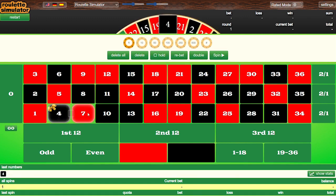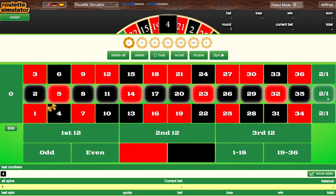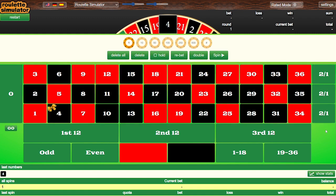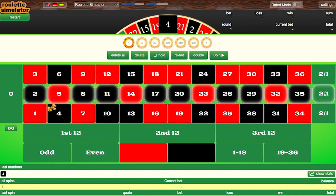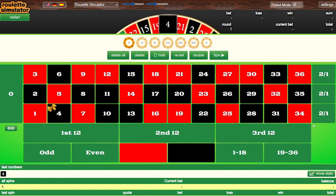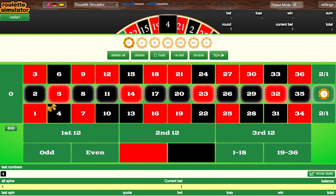We do a single spin to start. We're betting on columns. Column A is 1 to 34, Column B is 2 to 35, and Column C is 3 to 36 — just for shorthand. If the result comes on Column C, we bet Column C next time. If it comes on Column B, we bet Column B. If it comes on Column A, it depends on the colour: black means our next bet is Column B (which has more blacks), and red means Column C (which has more reds).